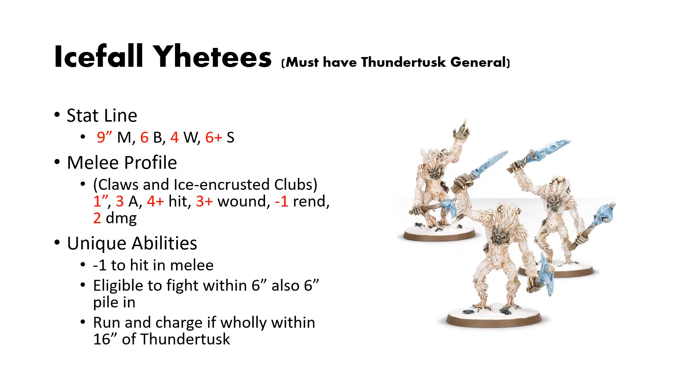Last but not least are the Icefall Yetis. In order to take these as battle line, you must have a Thundertusk general. They're pretty simple: they have a stat line of 9-inch move, 6 bravery, 4 wounds, and a 6-up save. They have claws and ice-crusted clubs: 1-inch reach, 3 attacks, 4s to hit, 3s to wound, 1 rend, 2 damage. For unique abilities, they have an innate minus 1 to hit in melee, and they are eligible to fight within 6 inches and have a 6-inch pile-in. If they are within 16 inches of a Thundertusk, you can run and charge.